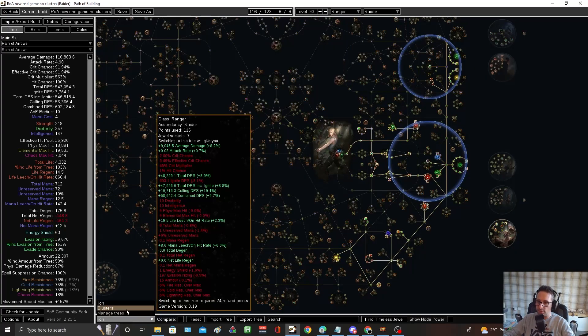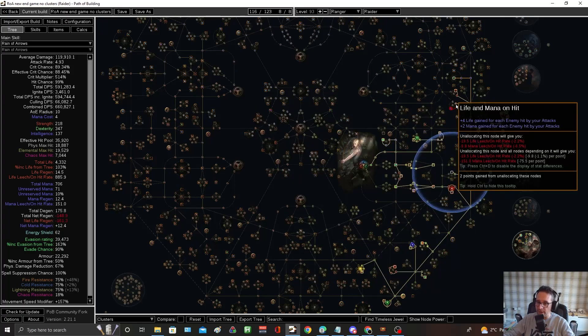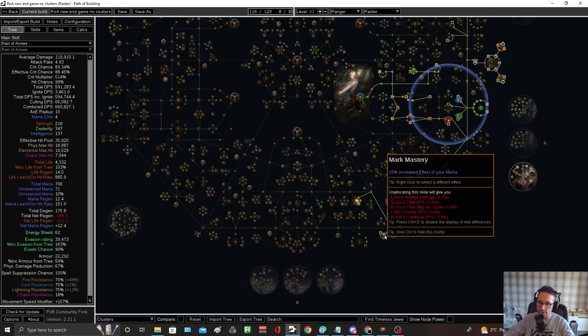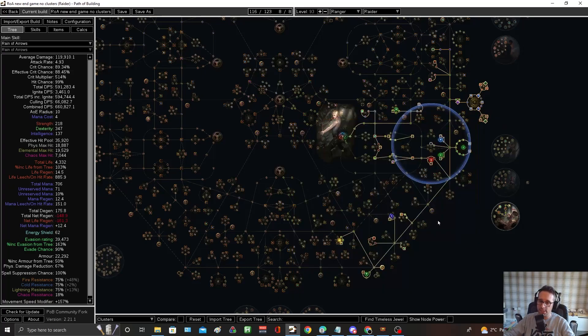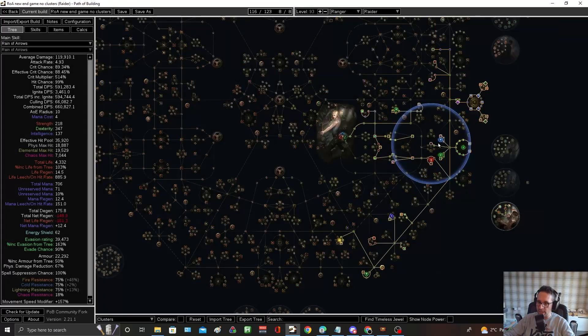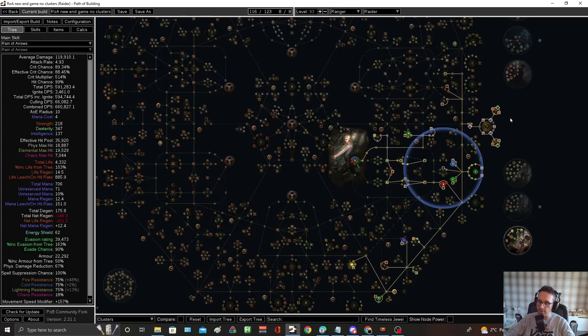Now for the cluster jewel version — the tree changes a lot because we need more points. We lose Culling Strike and Leech from the Masteries, so we have to take Leech via a passive here — which is an amazing node anyway, it maintains your mana nicely. Then we go here to get Culling Strike, and going here is actually really good because we can take increased effect of marks which is five and a half percent more damage. The nodes I drop aren't amazing anyway. The only reason I like them is the increased effect of non-damaging ailments. The cluster jewel has Prismatic Heart and lightning damage, which does almost as much and gives some resistances this build might struggle for.